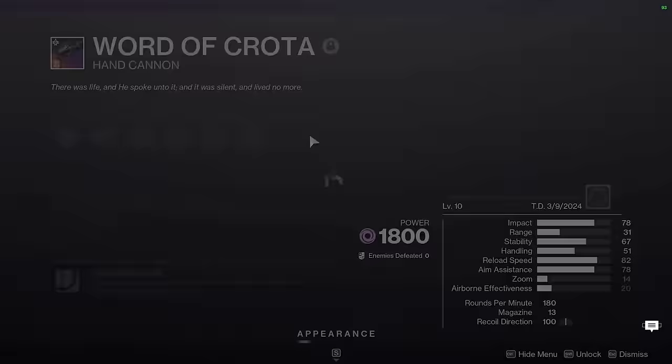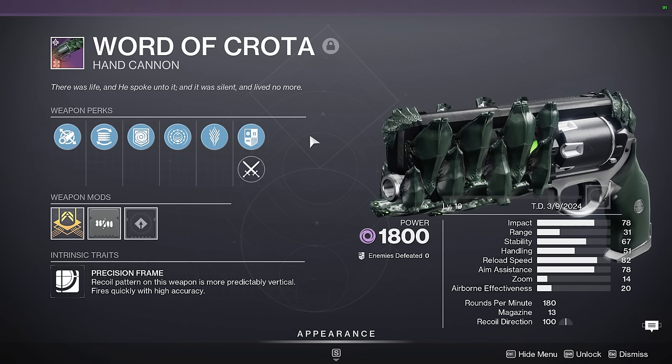Next up we have Word of Crota. This weapon fills a similar role to Zauli's Bane — I just made it for certain Void builds that have exotic heavy weapons and needed a primary that's decent at ad clear.